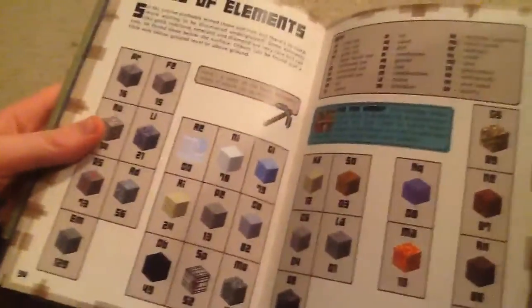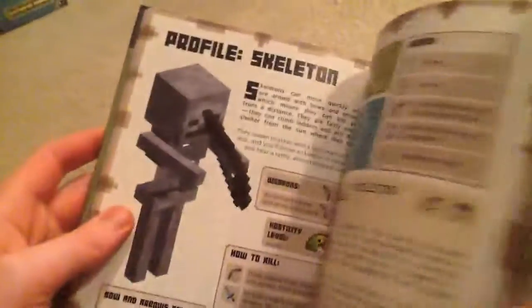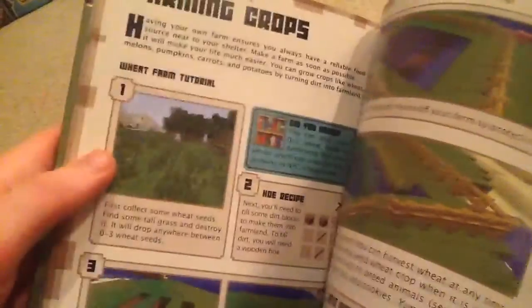And actually I found this book really helpful when I started to play Minecraft. This one's one of my favorite pages — it's the Table of Elements. I think it's super neat. And this one's pretty cool too because it tells you how deep to go to get redstone, gold, diamonds, all that good stuff. Villagers. And it talks about each mob — creeper, skeleton, zombie, spider, enderman, slime. My favorite. And yeah, that is the handbook.